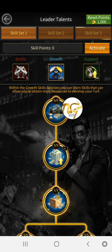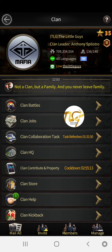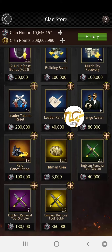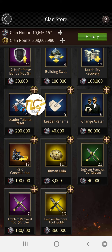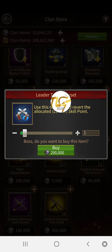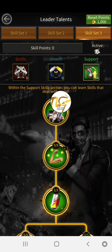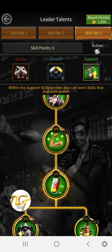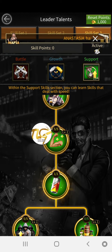Or what you can do is go over here to the clan store, and if you scroll down there's an item that says 'Reset Points.' Buy that, and then once you buy that, go back, go here, and reset — put all of the points in here. Zero zero points here, all the way down.